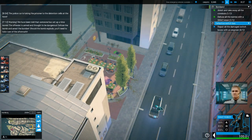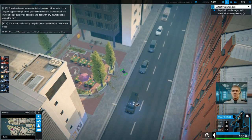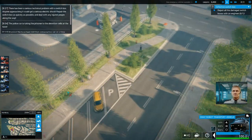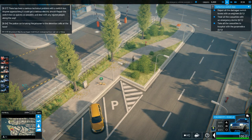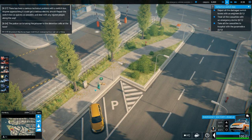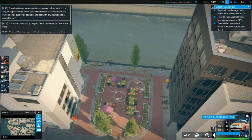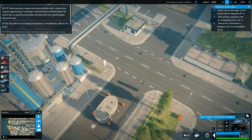Bring this back in and off we go. There has been a serious technical problem with a switch box — anyone approaching it could get a serious electric shock. Repair the switch box as quickly as possible and deal with any injured people along the way. It goes off right as the lady walks by. I'm assuming this guy is going to get done as well, so let's bring in two ambulances and two emergency doctors. Oh wow, he got lucky.